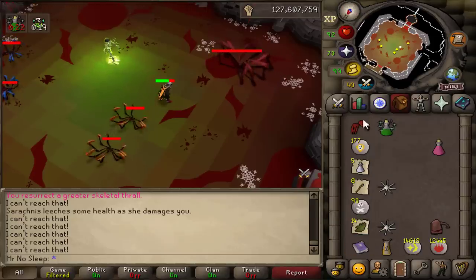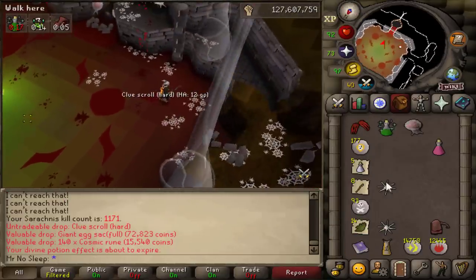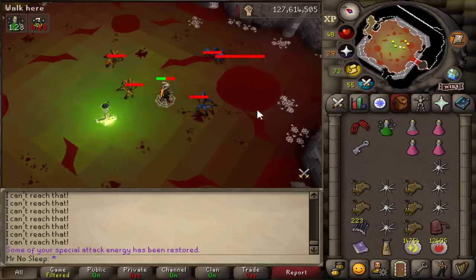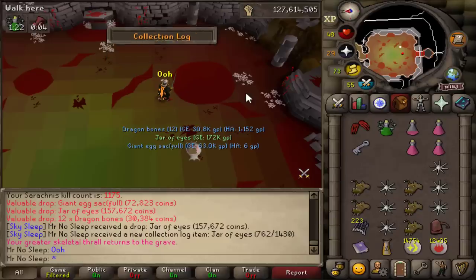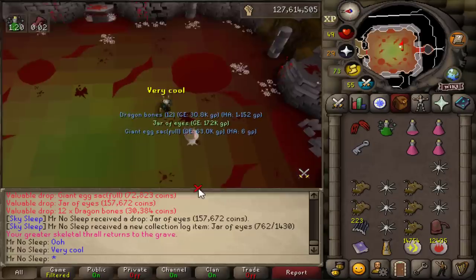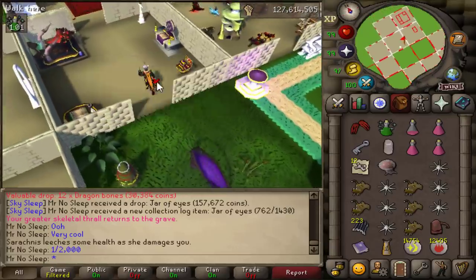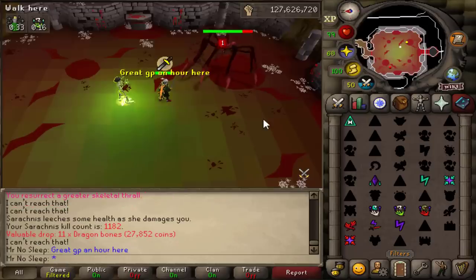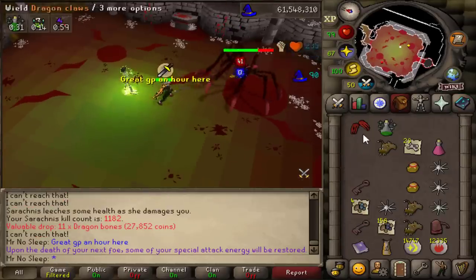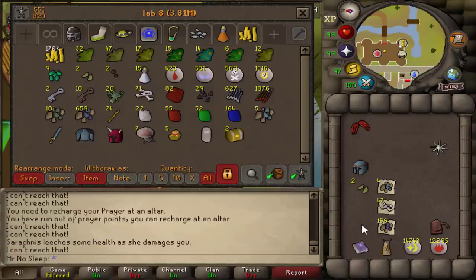It's a very easy boss to learn. It's up to you whether you want to kill the small spider spawns — I personally decided to tank them, but some people do kill them. Just focusing on Sarachnis worked fine for me. Speaking of which, we did receive our first rare drop: the Jar of Eyes — a lovely, newest addition to the collection log. I was not expecting this so early on. It's 1 in 2,000, and the only rare here besides the pet, Seracha, which is 1 in 3,000.